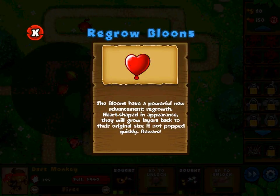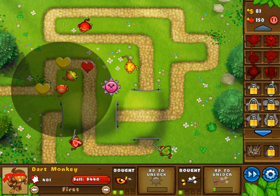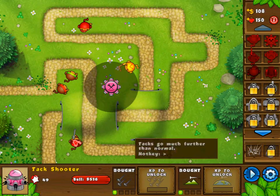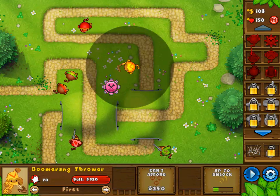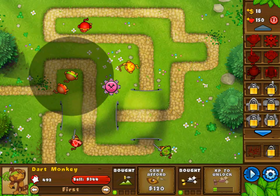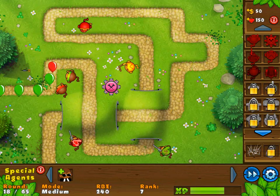The balloons have a powerful new advancement: regrowth. Heart-shaped in appearance, they will grow layers back to their original size if not popped quickly. So we have regenerating balloons now — we have to pop them quickly. Extra range tacks — tacks fly out further than normal. I think it might have grown in size a little bit. I need more experience to upgrade my ninja monkey right here. Why are my road spikes red all of a sudden? Oh, maybe it's because I had them selected. Let's go to round 18.